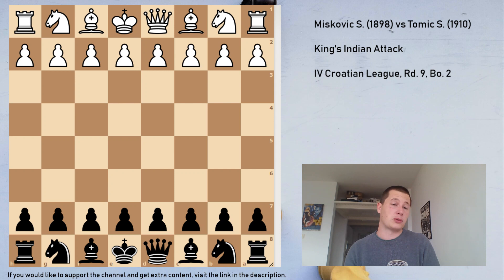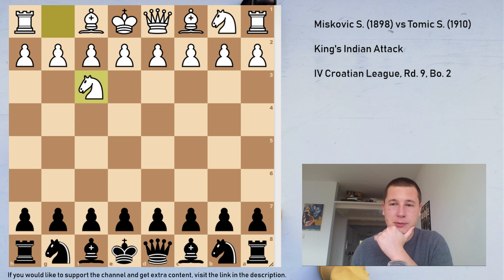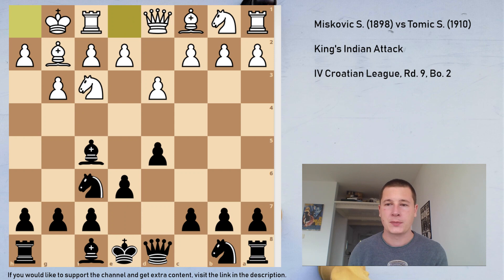I hope you learned something from this — it was very instructive positionally and tactically. He plays Nf3, which I was really sad to see because my last league game was also with the black pieces against the King's Indian Attack. I once again played the London system in reverse: Bf5, d3, e6, castles, Be7.